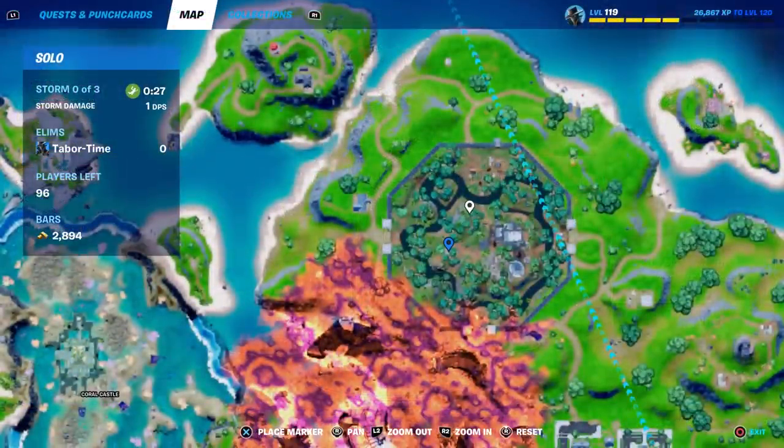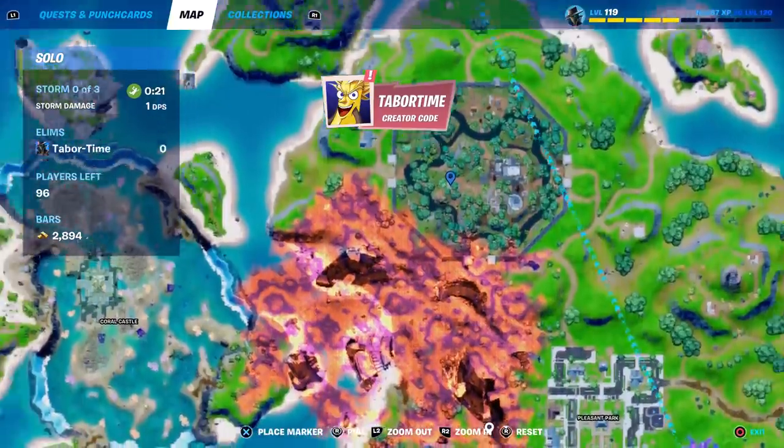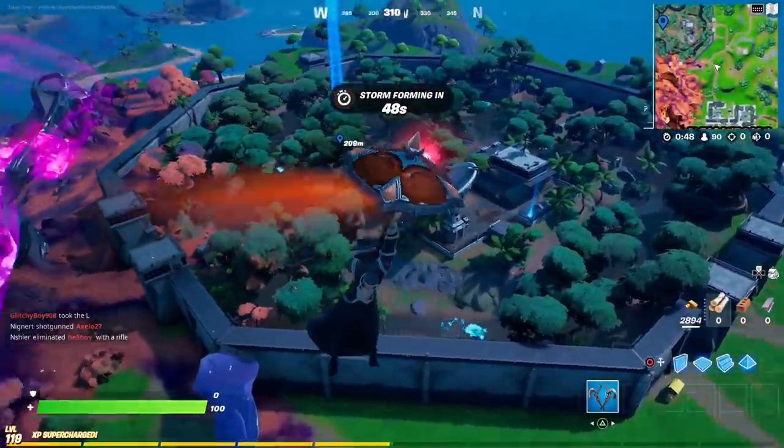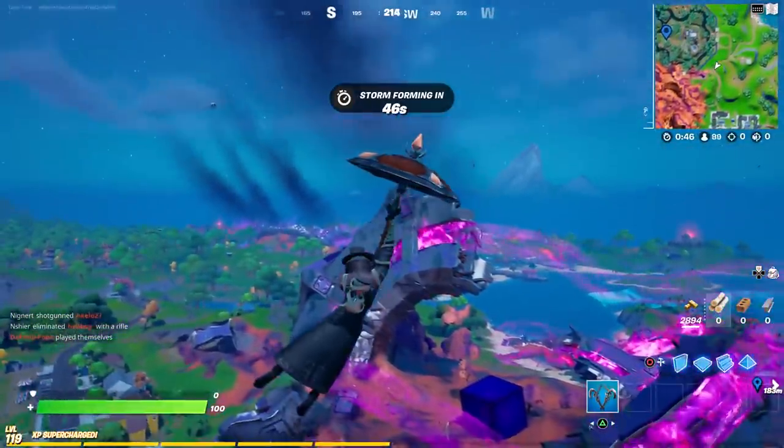His exact location looks to be right about where Lara Croft was — in this little isolated building over on the left side of Stealthy Stronghold. Just be careful, because people are probably going to be landing here for the new quests.